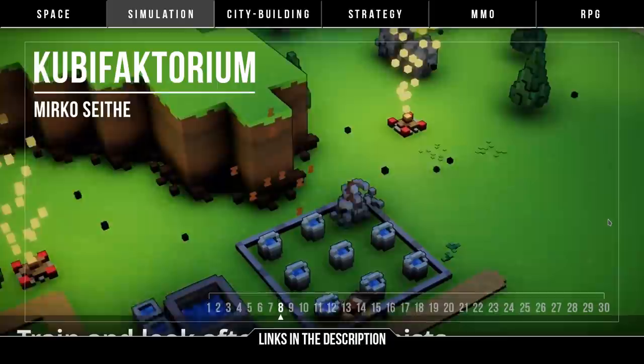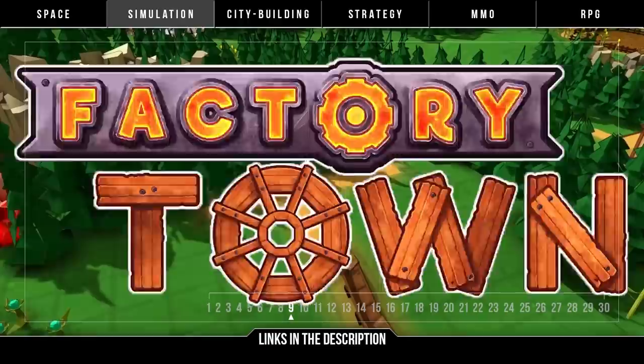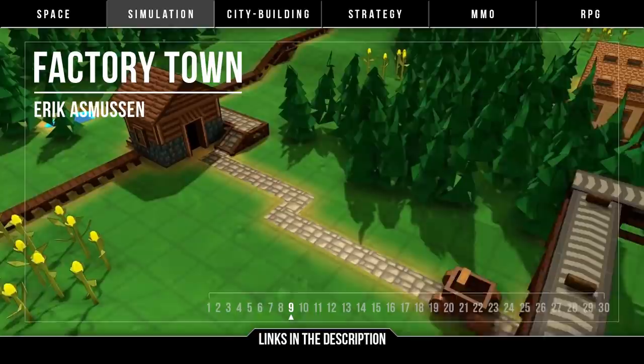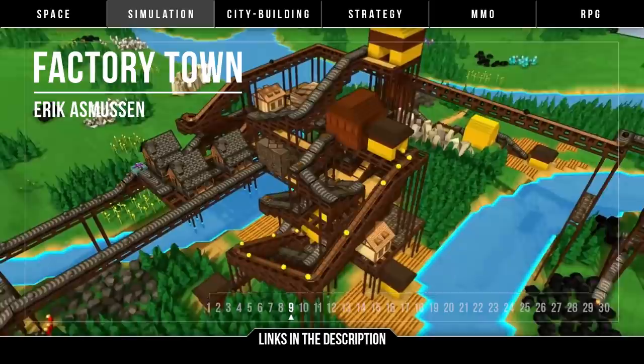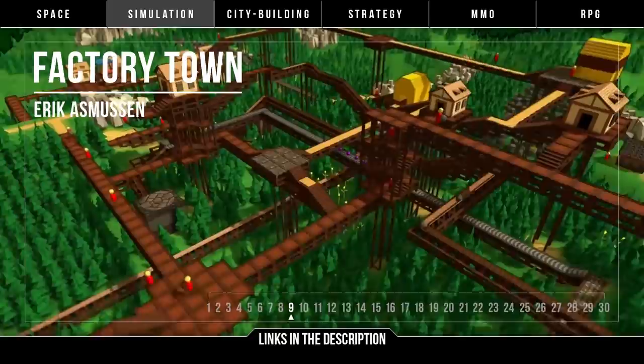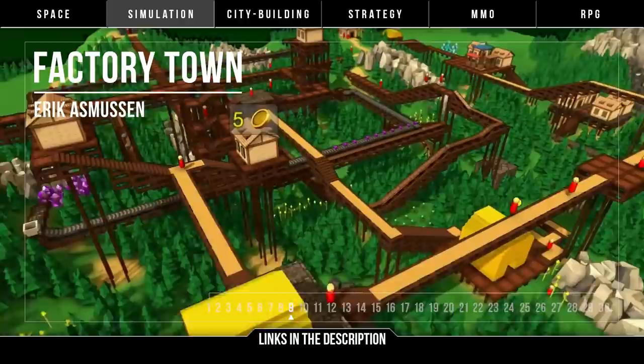Now we have Factory Town by Erik Asmussen. Starting in a quaint village in the middle of wilderness, you develop it into a magic-powered bustling metropolis through optimization and logistical mastery. It's another production chain kind of game with a cartoony art style, but gameplay includes complex systems, lots of controls, a map editor, with vertical building being what sets this apart. The plan is to go into beta early access around quarter one of 2019, but a full release is always hard to predict.